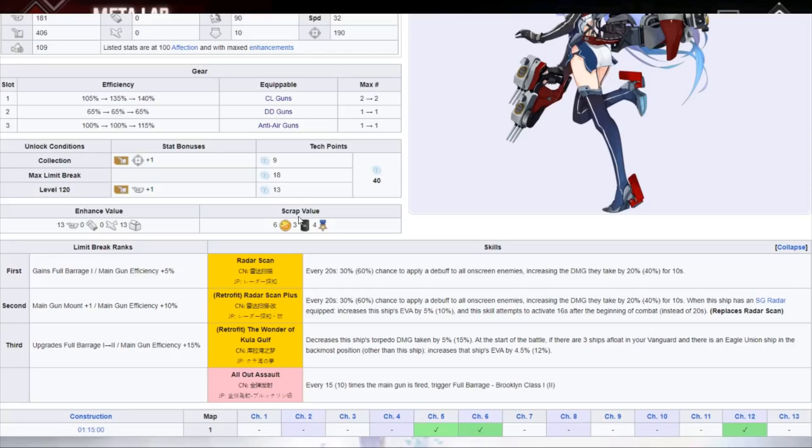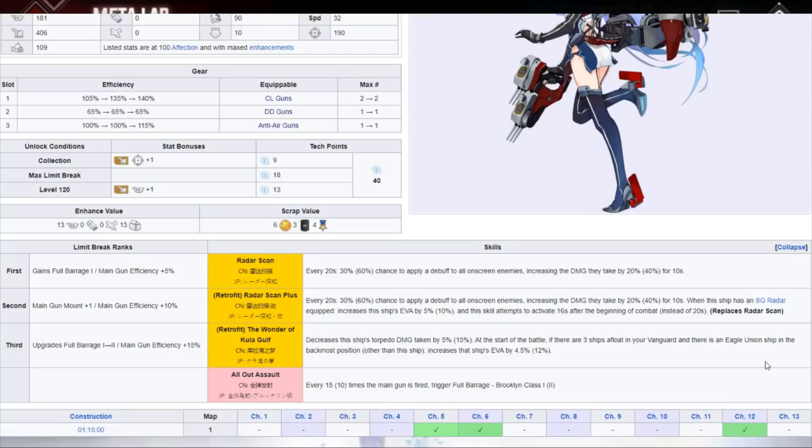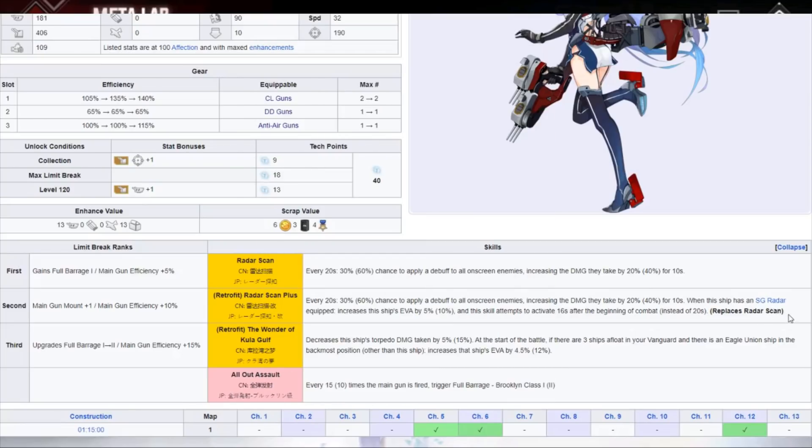If you use Helena Meta and regular Helena together, I'd stick to manual because it's very hard to get both lined up. Most people want to run radars on Helena to make sure shells line up with the scans, because some of the best guns are very fast. Also, we now have high-performance control radars that lower the first salvo by 15 seconds, and SG radars make sure you get that 16 seconds in.